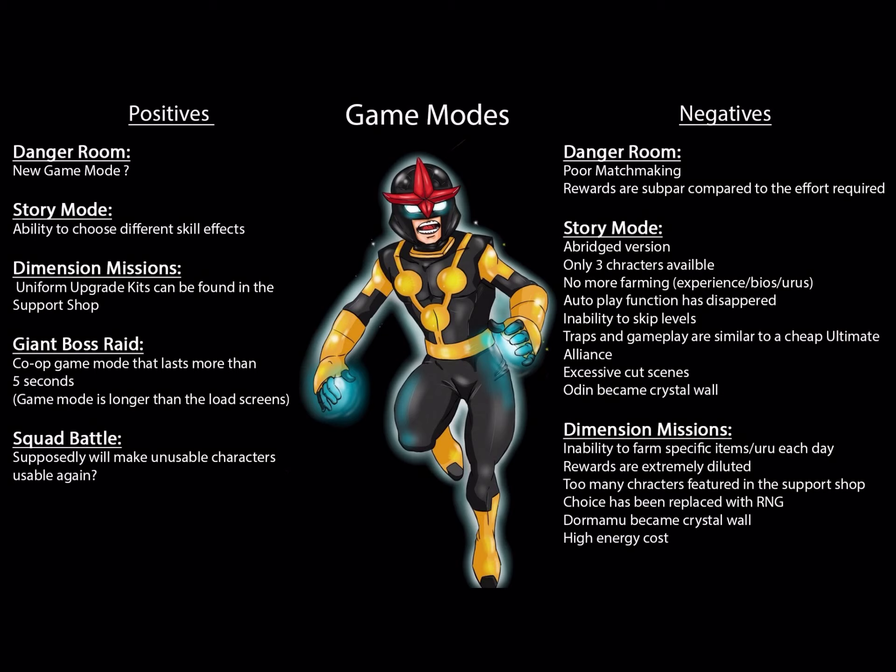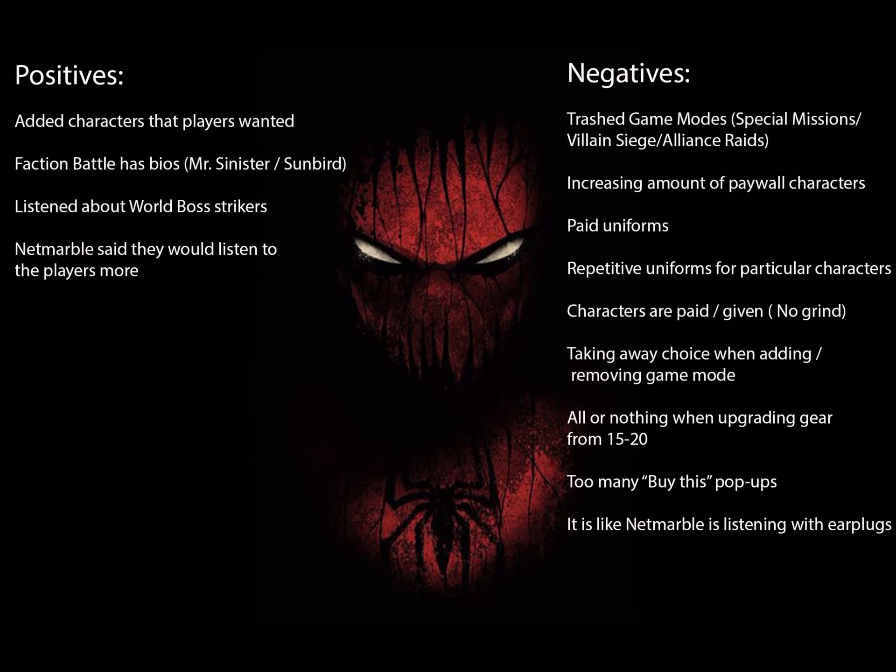There's a really high energy cost, like there would be with Dimension Rifts, so the low energy cost from Story Missions and Special Missions that you could use to farm up characters and experience has kind of been taken away. Some of the other negatives are that characters being paid or just given with no grind — most characters added now are paywall characters of some sort, or are just given to you for logging in or using bio selectors right away. This has taken away the grind in the game that made you really appreciate getting the characters over time.